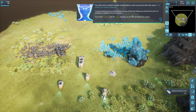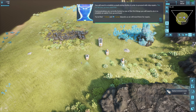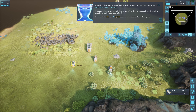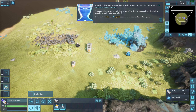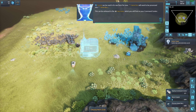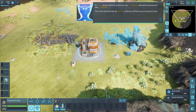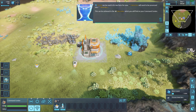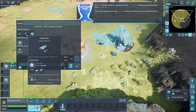I did not see the ship — it's a small mining facility. In order to proceed with ship repairs, this will be your primary objective. Communications are limited, so one of the first things you'll need to do is establish an uplink. Try to find metal and crystal deposits as we'll need them for repairs. Found crystal and metal — crystal can be used in its raw form, metal will need to be processed into metal bars using the fabricator on your command center.